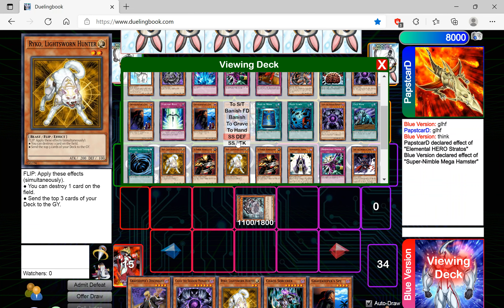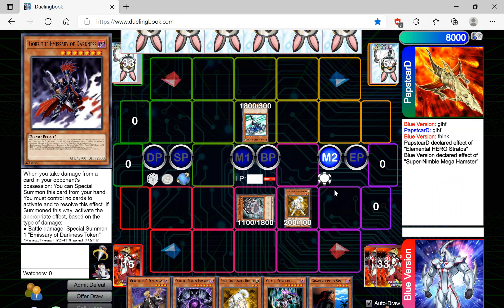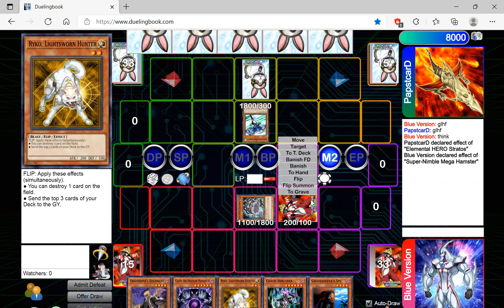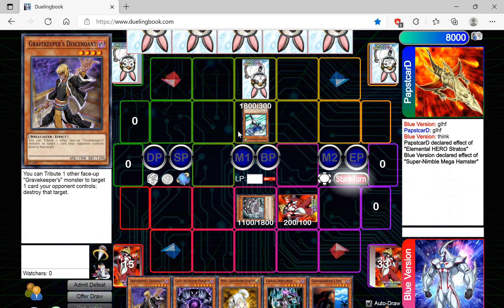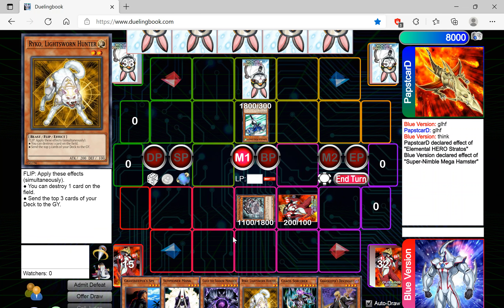We'll go ahead and declare — this puts him in a really weird position of how to special attack. Does he want to set back rows? Do I want to actually flip Raiko on that back row? I imagine that back row is probably not going to be a super great card, so I kind of want to save Raiko until I can hit something a little bit better, but his Gemini Spark is such a good card.